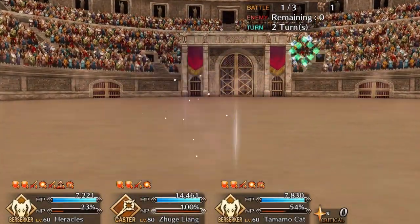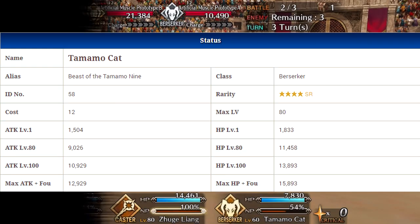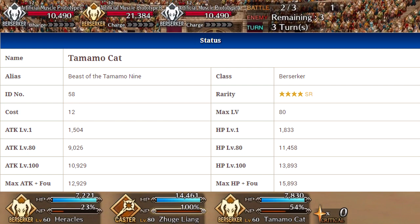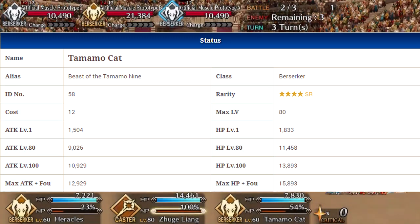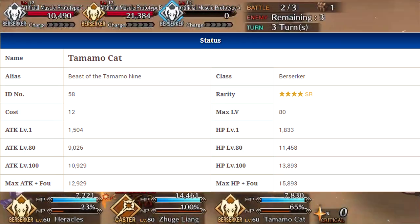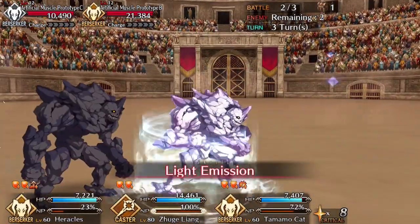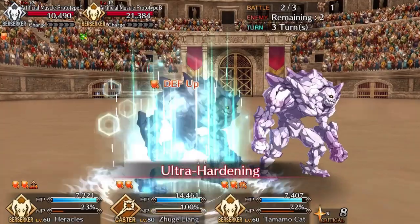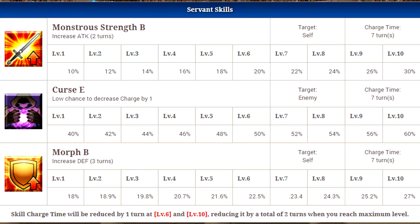Her max stats at level 80 are going to be 9026 attack and 11458 HP. She's got some pretty good stats — nothing too high, nothing too low. It's not exactly balanced though; she is more on the HP side, which is a little weird because she's a berserker class.